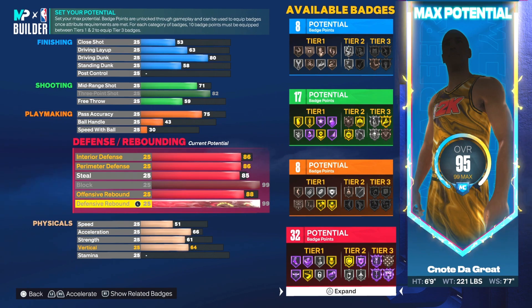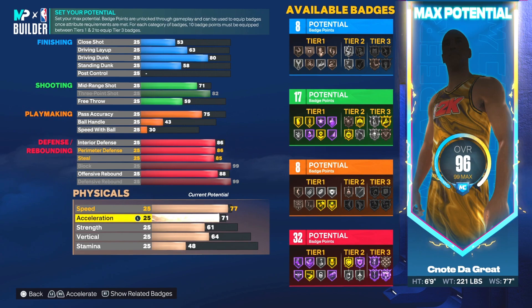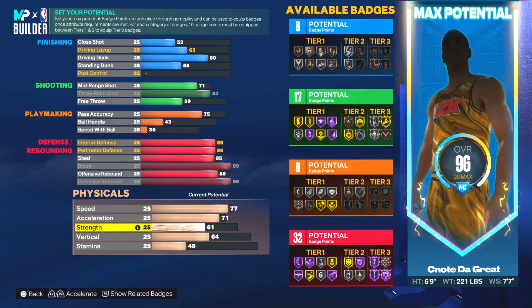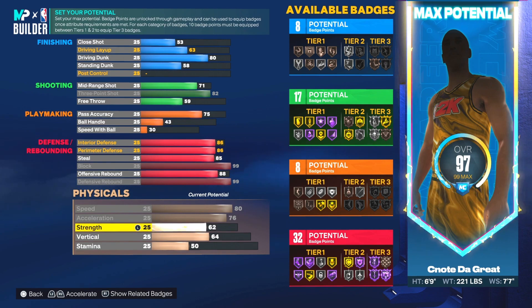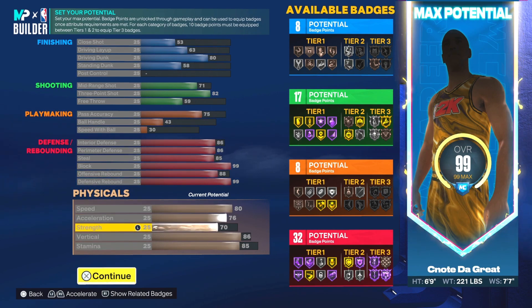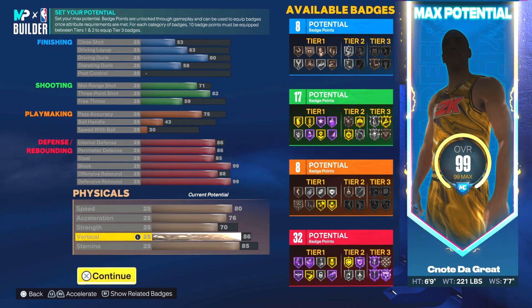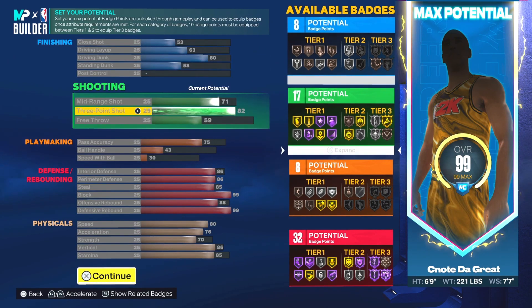Now for physicals — I made an error so let me correct it. Speed is an 80, acceleration is a 76, strength is a 70, vertical is an 86, and stamina gets the rest at 85. We have the speed to keep up on defense, strength to box out, badges to get rebounds, and the vert to catch lobs. This is definitely going to be a good popper build out in these MyPark streets.